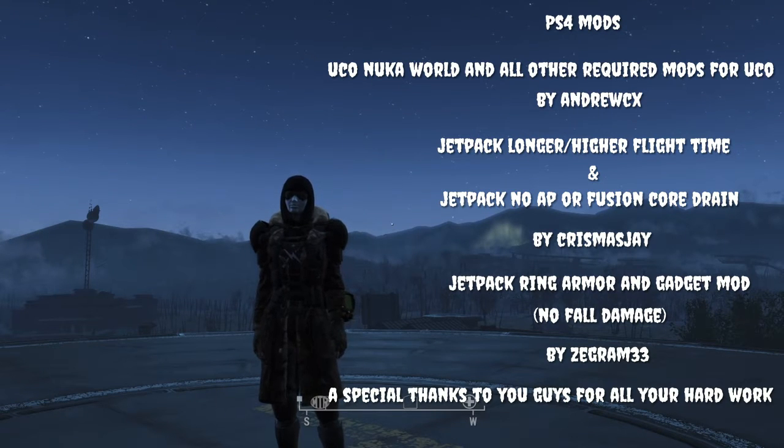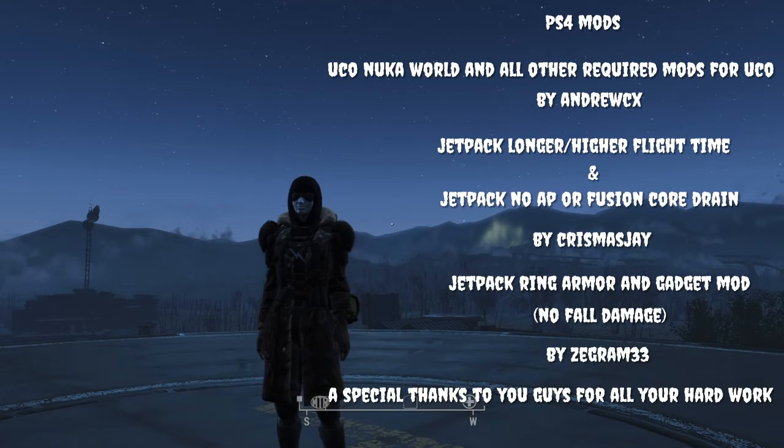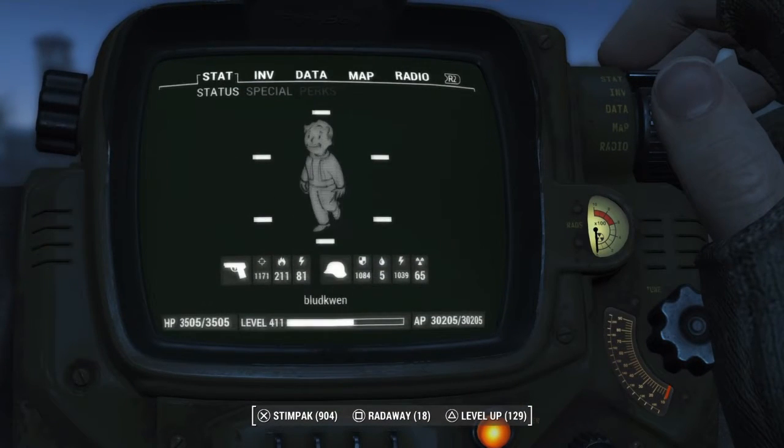This is a list of the mods that I use. I use the UCO for the jetpack, but the flight ability actually comes from the ring because it has no fall damage. The other two are kind of self-explanatory. But the UCO one is also required for the ability to add legendary effects to your armor pieces.